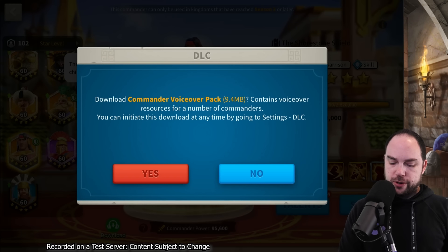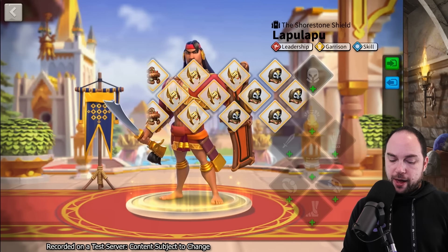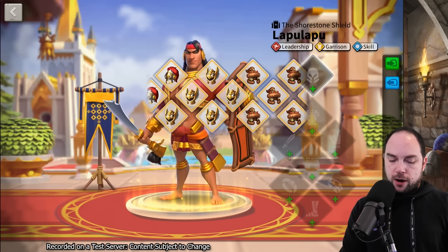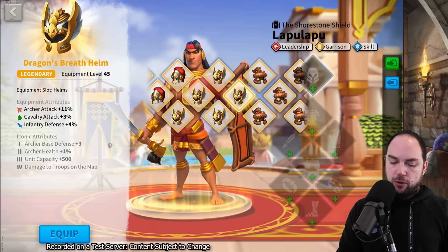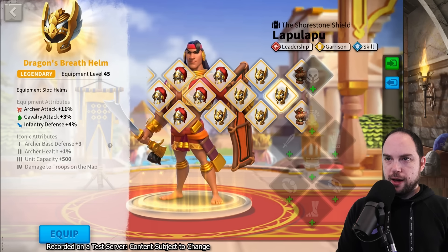Commander pack, voice over resources. We have KVK stuff too. Do I go for the KVK stuff or do I go for the set bonuses? The set bonuses are going to benefit all troop types. I feel like the set bonuses are the play.